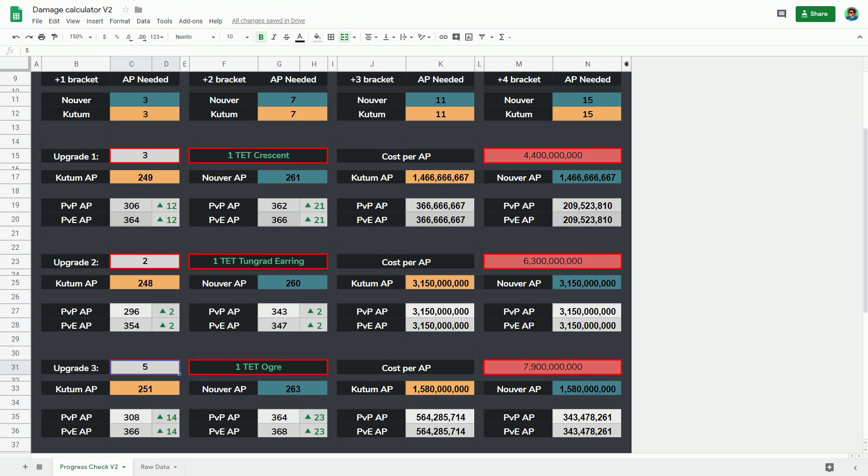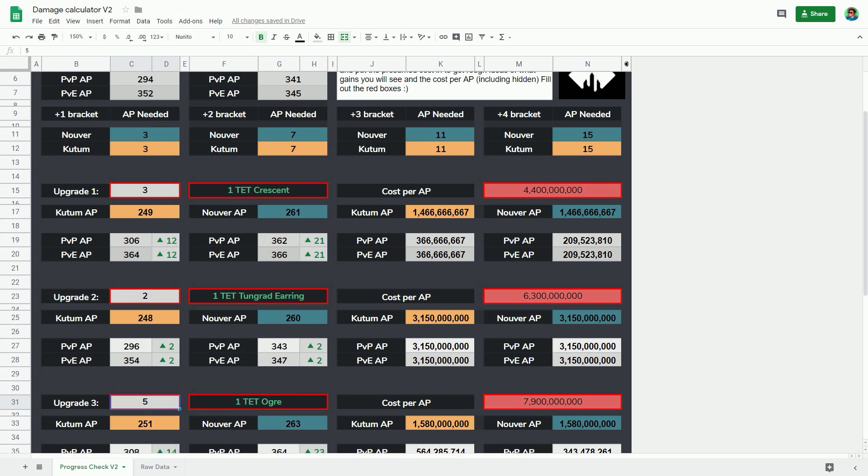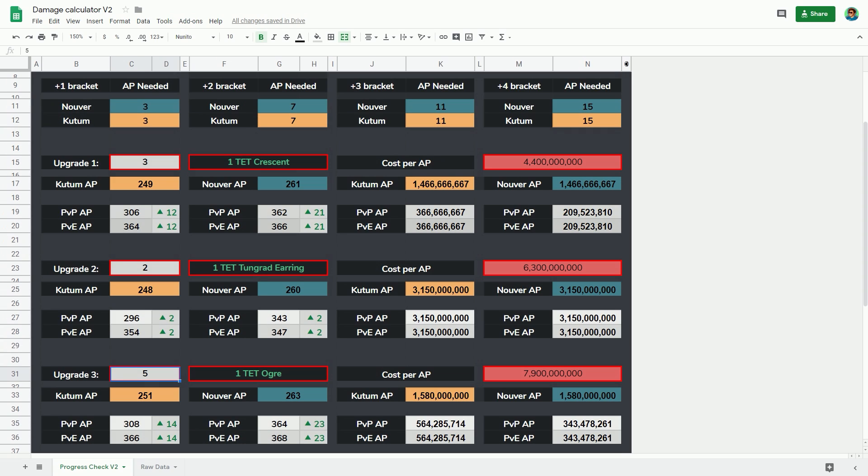The reason why I say we've got to look at the actual bonuses here — we know the next bracket is 3 AP. So for both the Crescent and the Ogre, they will push me into the new bracket, which is why you see the expected AP update. If we look at the Tungrad which only gives us 2 AP, it doesn't push into the new bracket, so we're only going to gain that 2 AP effectively. Now the Crescent is only 1 more AP than Tungrad, but in practice it's actually giving us 12 AP because it's pushing us into a new bracket. The Ogre does that too and gives us 2 more AP on top.